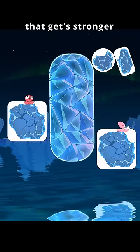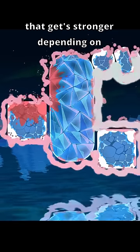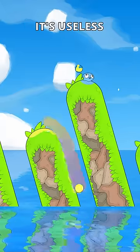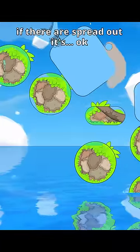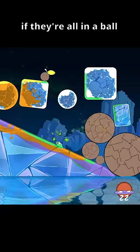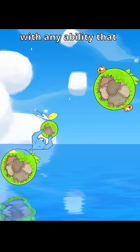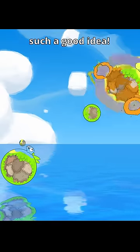Think about it. We now have an ability that gets stronger depending on how bunched up the platforms are. If they're touching the water, it's useless. If they're spread out, it's okay. If they're all in a ball, then it's the best ability in the game. So you can just combo it with any ability that affects platforms. Such a good idea.